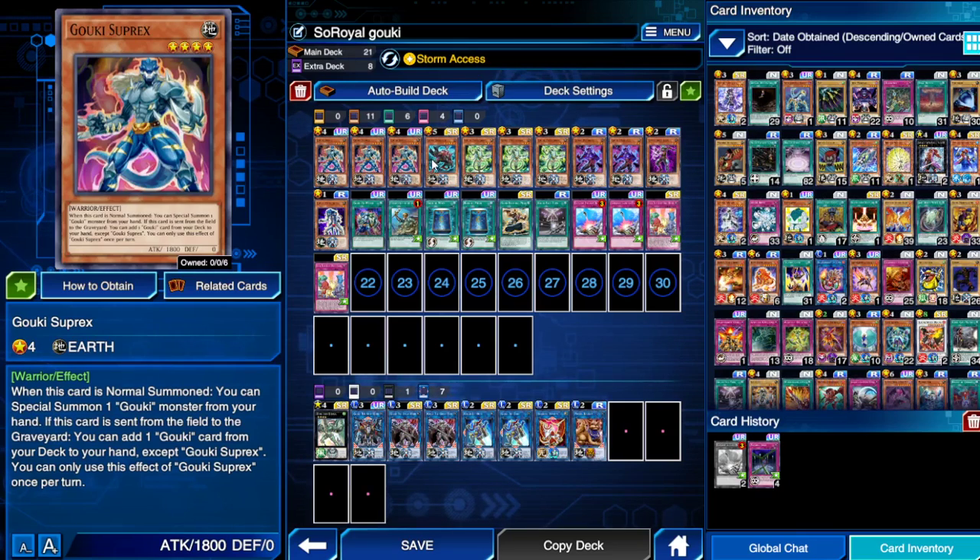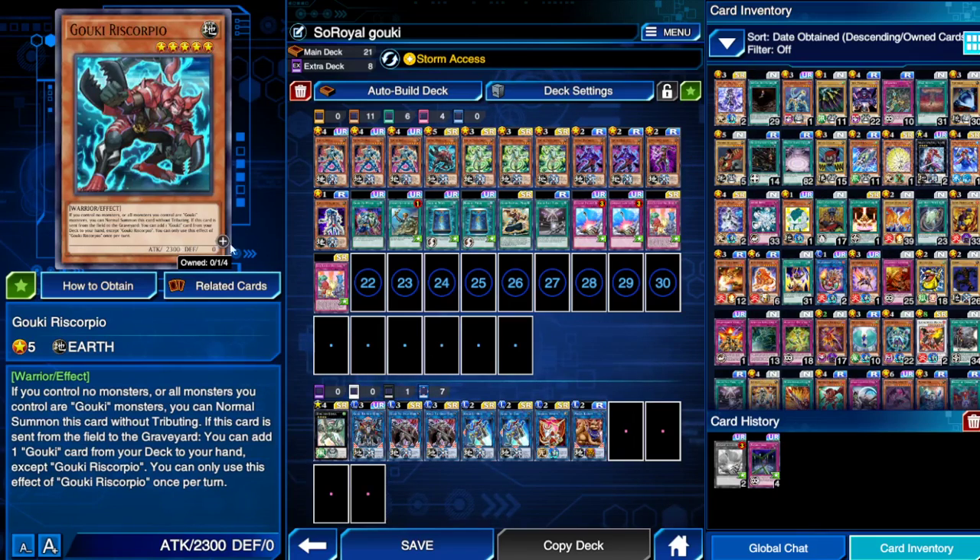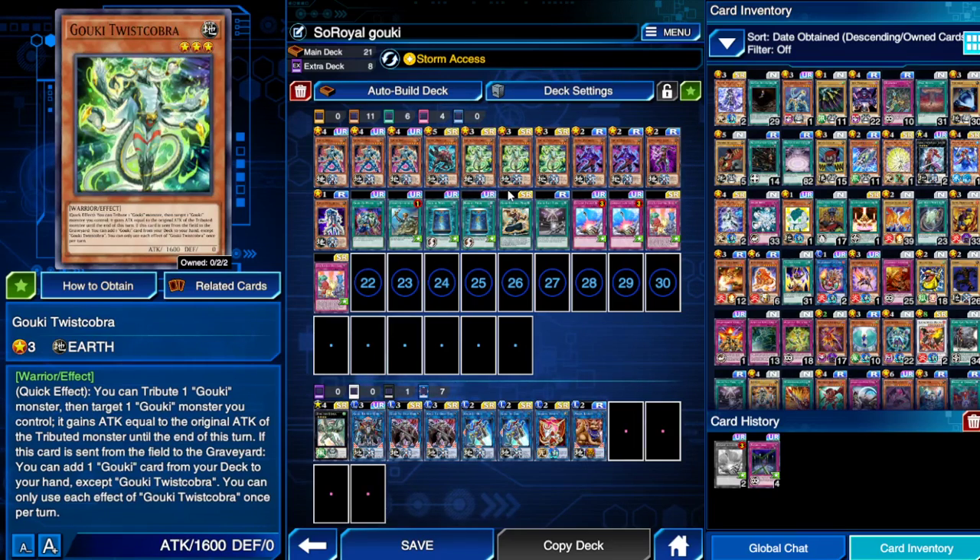Wrist Scorpio is just a 2300 beater — he can be normal summoned regardless of how many Gokis are on the field. Twist Cobra is the go-to in the deck; it can tribute a Goki monster and boost another Goki on the field with that monster's original attack, which is super clutch.